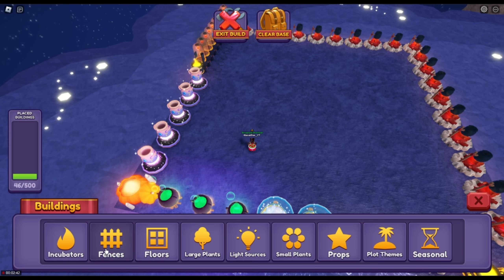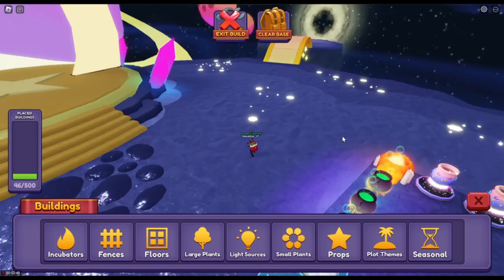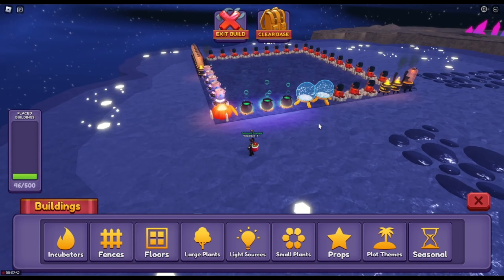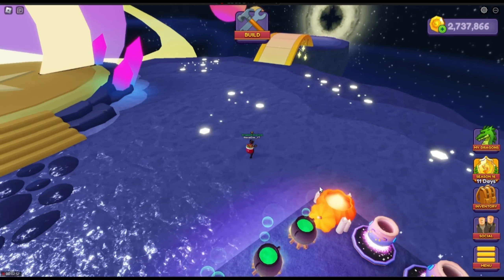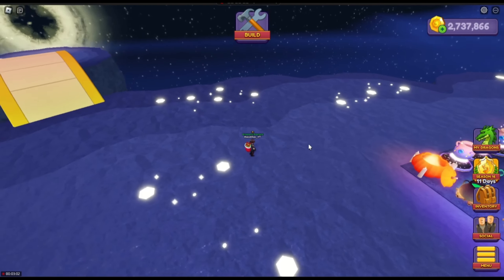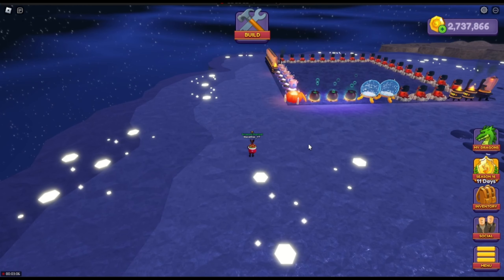Let's see if we build here — there are no farmable plants. So once I have decided what to do with my base and how to decorate it, I will get back to you. As far as I know, we're getting our new dragons tonight from Ocean World, so I will be working on eggs for that as well. Thanks for watching, see you.